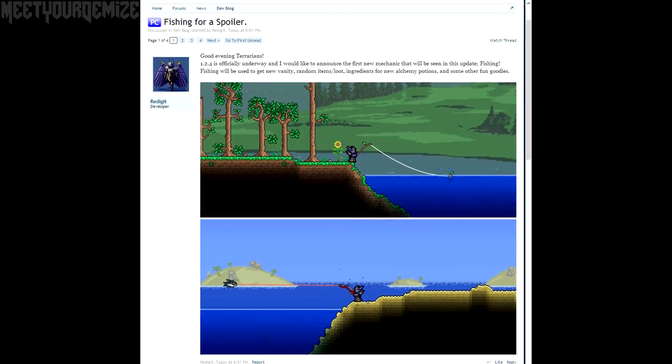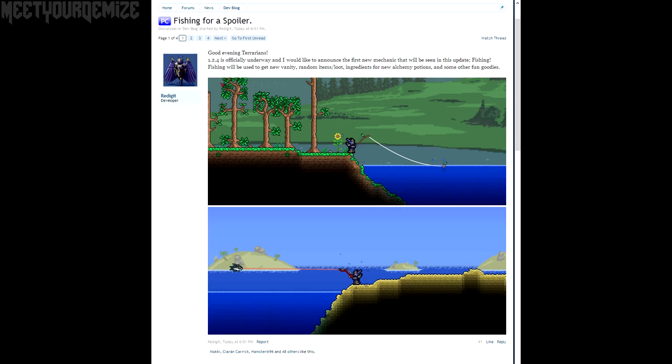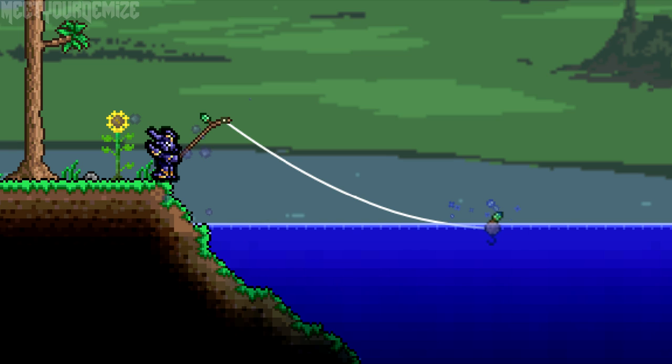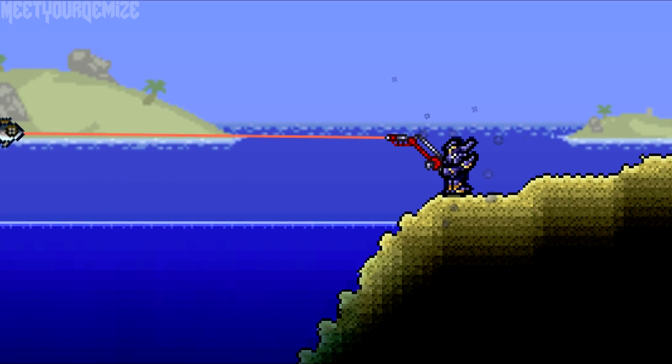So let's get into the spoiler. As you can see, there will be a new mechanic added to the game and that is fishing. In the first image it looks like a basic wooden fishing rod and a simple hook, but the second image makes the new mechanic seem much more interesting. This fishing rod looks a bit more advanced and he seems to be reeling in a decent looking catch.